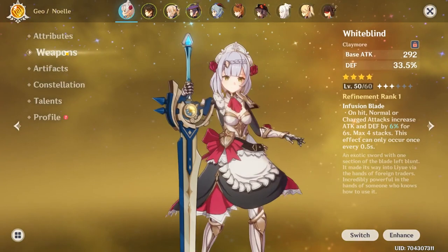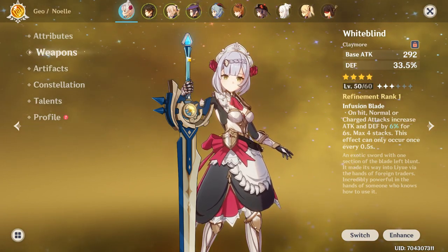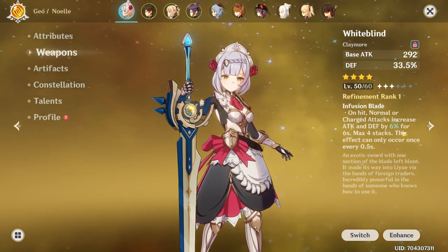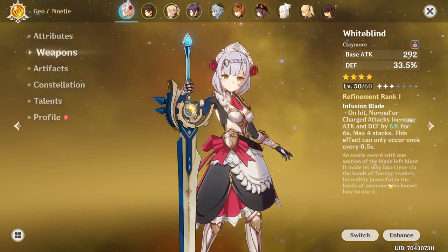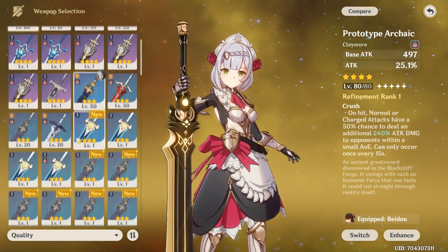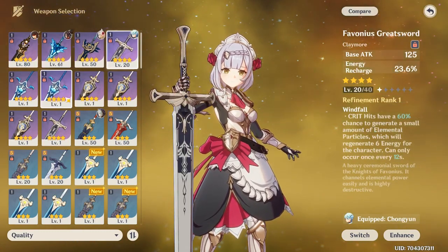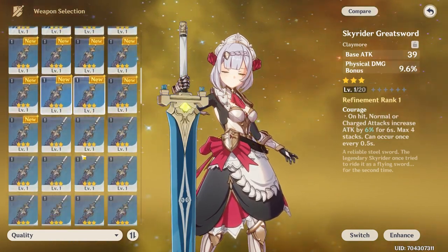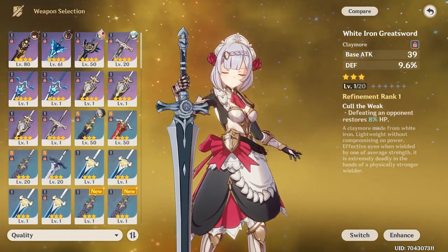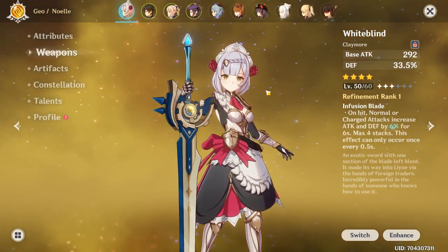In terms of weapons, the Whiteblind is going to be your best weapon, most likely — it's the best free-to-play option. The Whiteblind is really, really good because you get defense percent, some decent attack, and your normal and charged attacks increase not only your attack but also your defense. If you don't have the Whiteblind because you crafted the Prototype Archaic, there are other options. You could use the Favonius Greatsword for energy recharge to get your burst up often, or the White Iron Greatsword if you really don't have anything else. Five-star weapons are also okay, but Whiteblind is probably one of her best weapons for DPS.